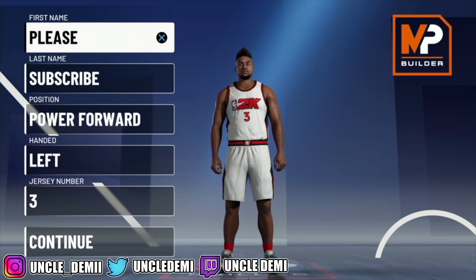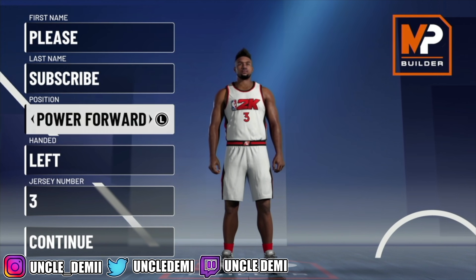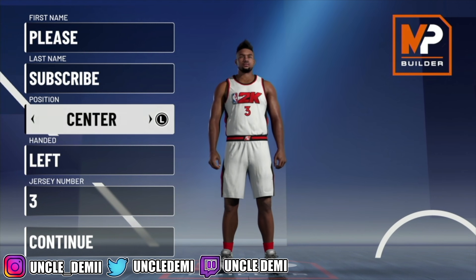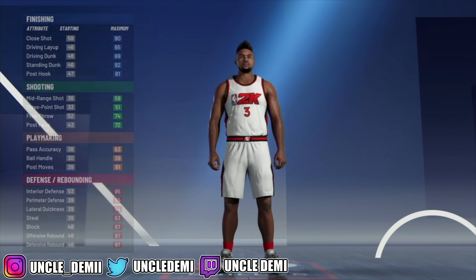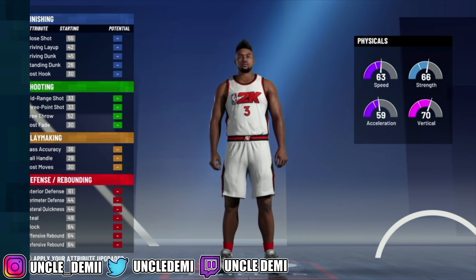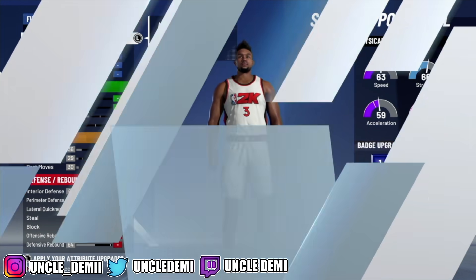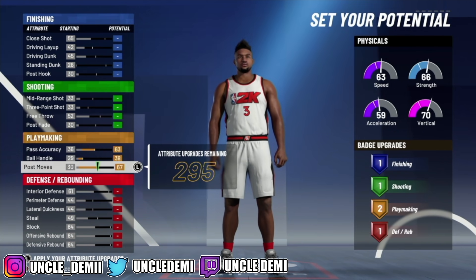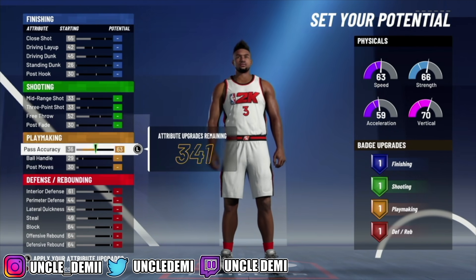So the big thing you want to understand is that you definitely want to go power forward every single time you make a big. If you go center, you're just going to waste your 50 bucks because you're not going to get as many high attributes and you're not going to get as many badges. Just to show you what I'm talking about, let's go ahead and make a center build real quick. If you max out your pass accuracy and all that, you only get two playmaking badges — only two.